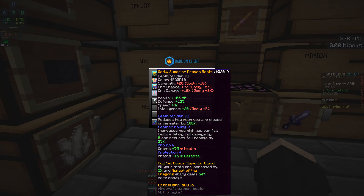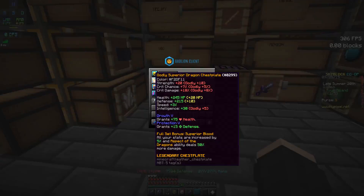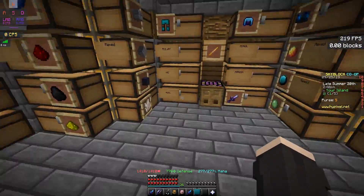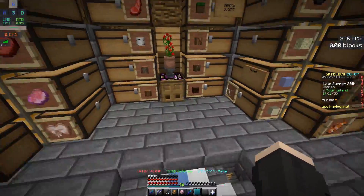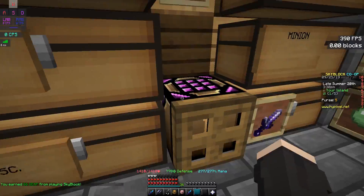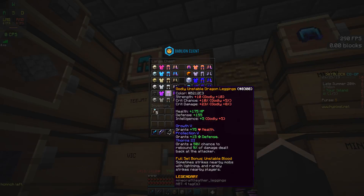Now for the best armor — superior dragon armor. The set bonus boosts all stats by 5% and increases the AOTD ability damage by 50%. The best part about this armor is it's good in overall statistics: it offers strength, critical chance, critical damage, speed, and intelligence — a little bit of everything. With that 5% applied, it's actually very good. With full godly, your damage is basically maximized. Superior armor also provides more health and defense compared to other dragon armors. However, each superior fragment is 100k each, making the whole set around 24 million. The damage isn't that much of a big difference compared to strong armor, so if you're not that rich yet, unstable and strong are your best choices.